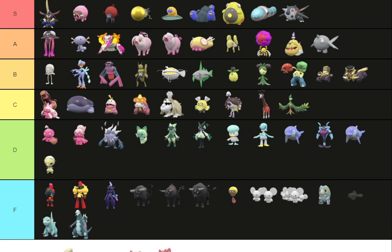Okay, Tatsugiri — I guess this sushi has different forms of shiny. The white one can go in C tier. The orange form can go in F tier because I can't really see a difference from the original. And the brown top form can go in D tier because I kind of see a little bit of a difference.